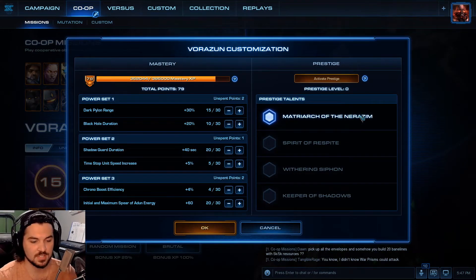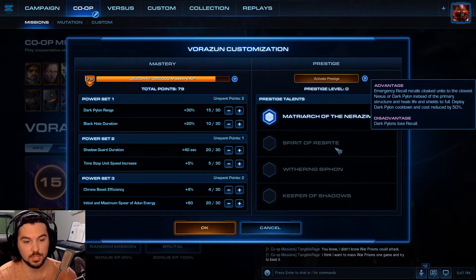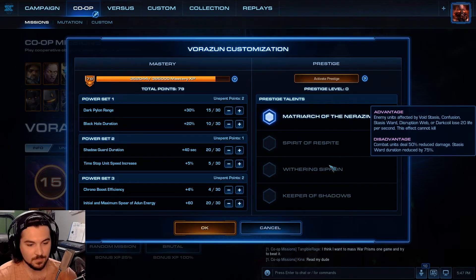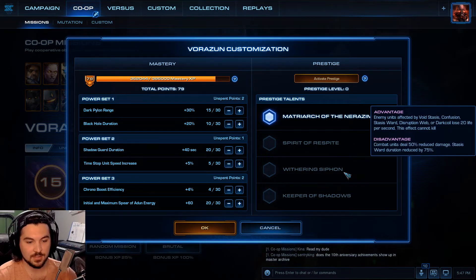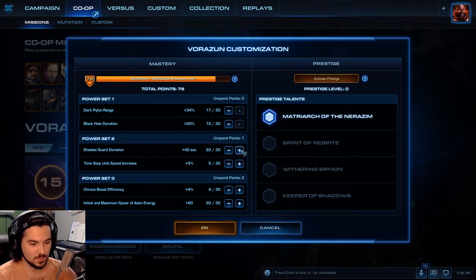Next we get to Vorazun. Her first one is Spirit of Respite: Emergency Recall recalls cloaked units to the closest Nexus or Dark Pylon set as the primary structure, and heals life and structures to full. Dark Pylon cooldown and cost reduced 50%; disadvantage — Dark Pylon loses recall. I don't use recall, so that's good. I like this one — get more Dark Pylons. Withering Siphon: enemy units affected by Void Stasis, Confusion, Stasis Ward, Disruption Web, or Dark Recoil lose 25 life per second (this effect cannot kill), but combat units deal 50% reduced damage and Stasis Ward duration reduced by 75%. I don't like that one. Final one: Timestop becomes targeted and all Shadow Guard who have died are resurrected at the target location. Shadow Guard duration reduced by 40%. I like that one most.